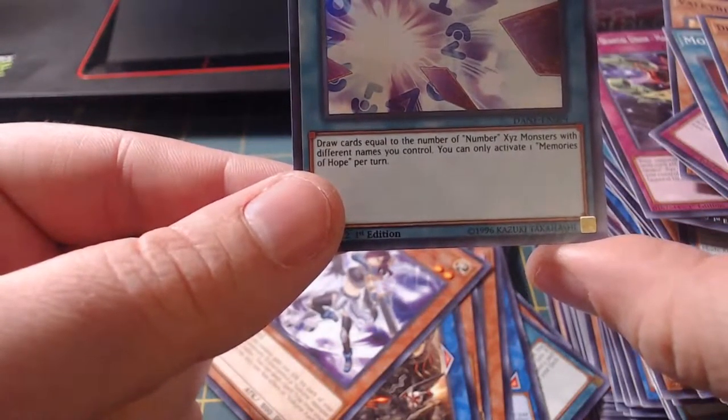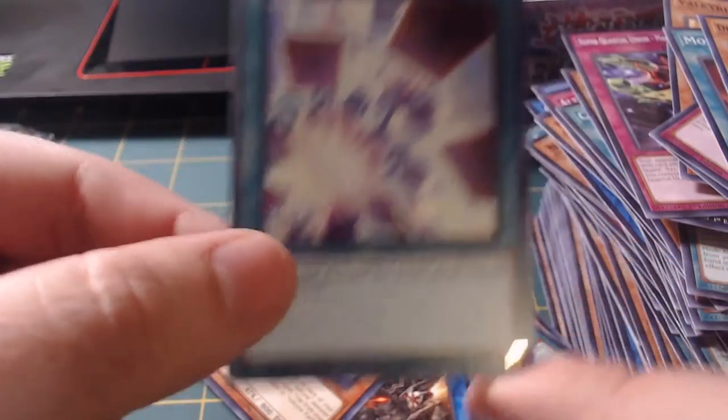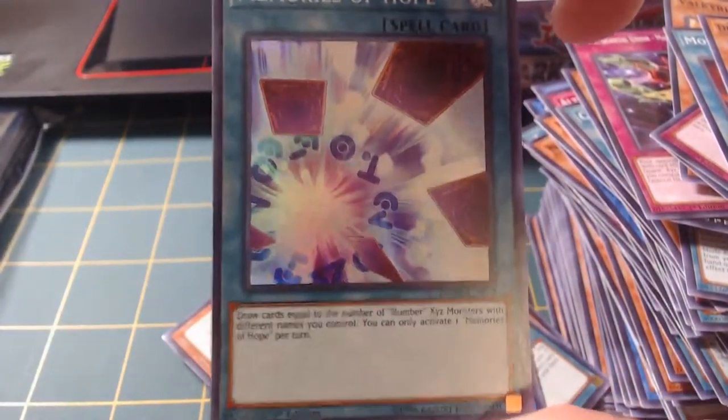Draw cards equal to the number of XYZ monsters with different names you control. You can activate one Memories of Hope per turn. That's kind of cool for people who spam XYZs.